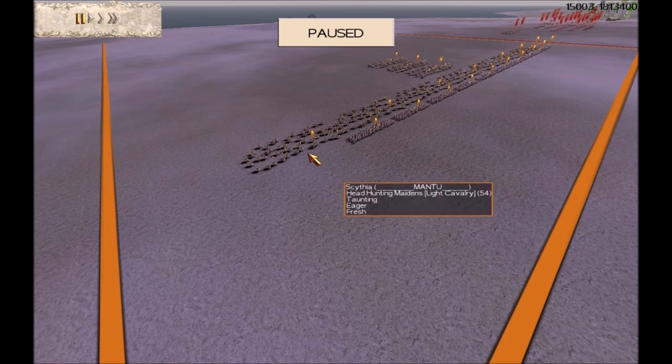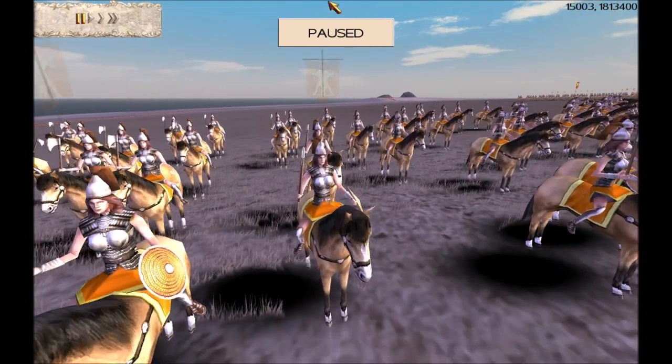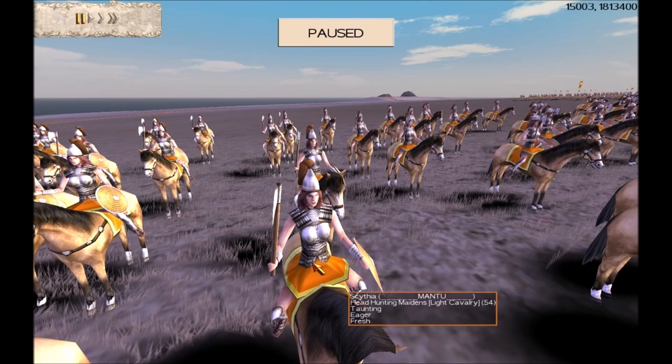Our first teammate is Brotherhood Member Mantu, who has bought the Scythian faction. He has got 10 headhunting maidens and 10 archers. We've actually introduced another rule about six foot archers max to stop our battles becoming archer fests — but he didn't hear that bit and bought 10 archers. The other team said they're quite happy for him to use those 10 archers in this battle. Now, when you hear the name 'maiden' you might think innocent, a bit quiet, a bit backward — well, that's certainly not these.